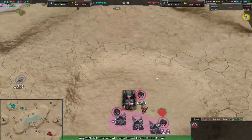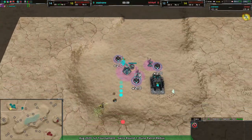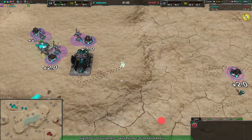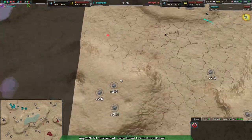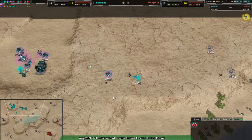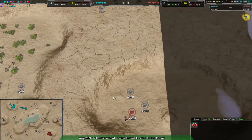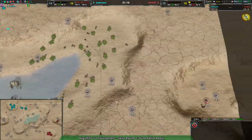IsRide is taking advantage of that, going over to this risky little triple expansion. There's not a whole lot Asigna has lost, just a little bit of tempo. I do think IsRide chose the better expansion point because there are three metal extractors there — it's a little harder to hold, but if you can get it early and get some good defense turrets up, you can get a lot of metal off that.